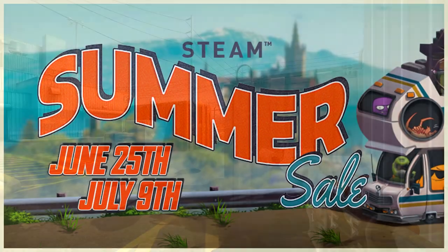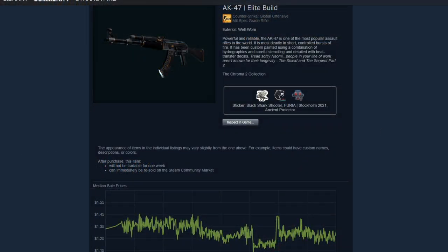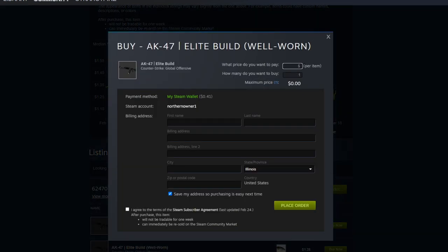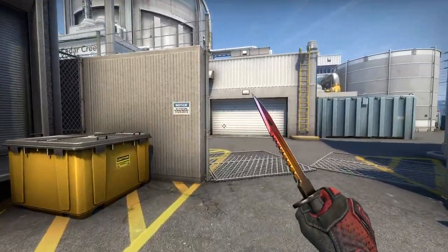Specifically, when there's an event on Steam like the summer sale, when a major or an operation comes around, or when Russia decides to crash their entire economy, you can definitely profit from this. Buy orders on Steam are really simple: go to a skin you want, click buy order, set the price you want to buy it at and how many, and the order will get filled if someone lists it at that price. Then you pretty much just have to wait, but it's a very easy way to flip skins and it's very profitable, especially when a new operation comes.